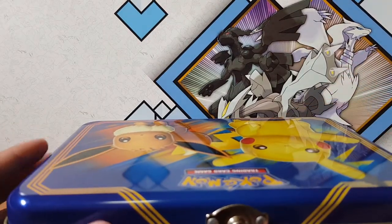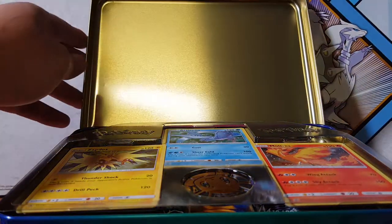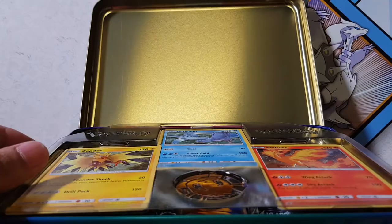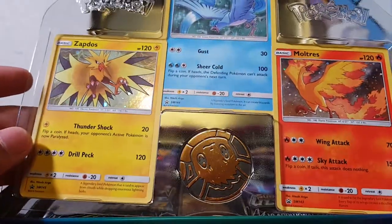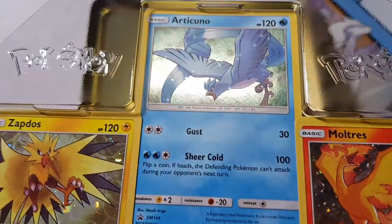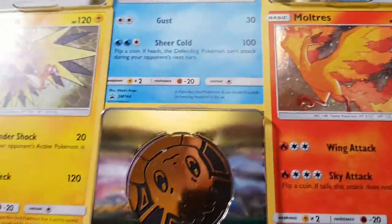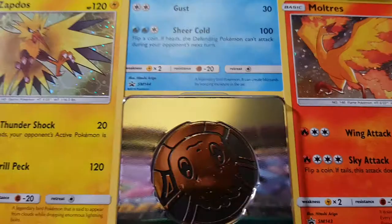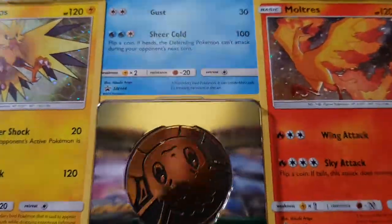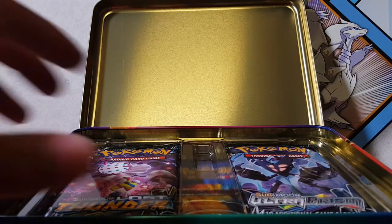So, let's get a whiff of this freshness. Awesome. Okay, so we've got the three holographics. They look bloody awesome, man. We've got Zapdos, Articuno, and the Moltres — the legendary birds — and a cute Eevee. Pin, or whatever it's called. Not a pin, a Tazo. I don't even know what they're called.